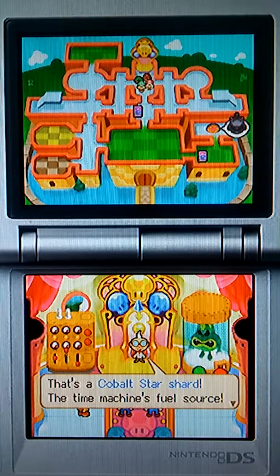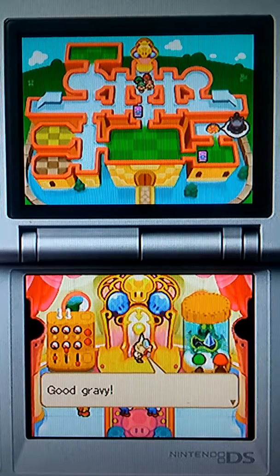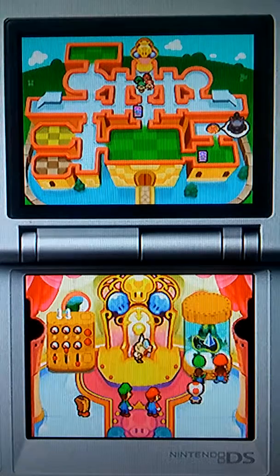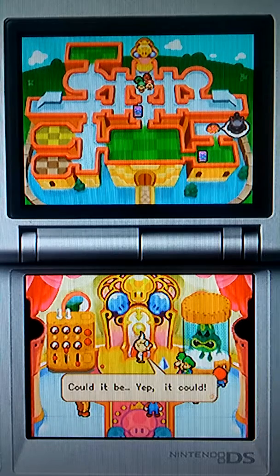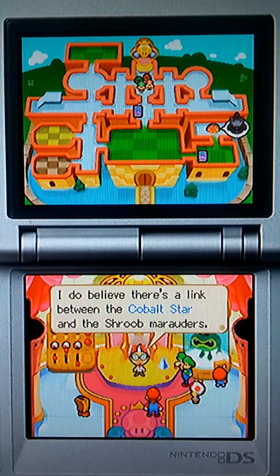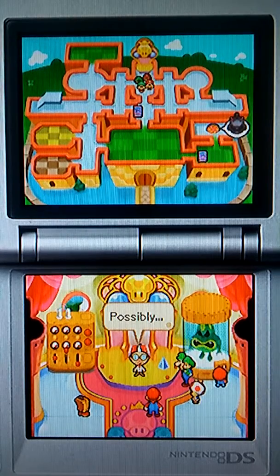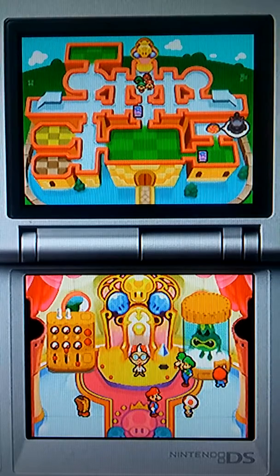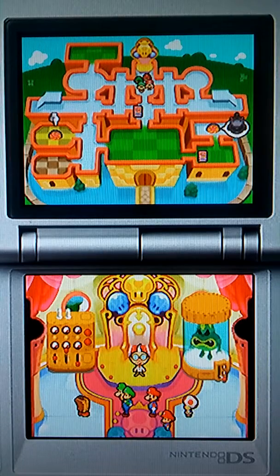Oh my god! The time machine's fuel source! It wasn't in Bowser's Castle — how did it get broken? And why does it trigger the monster? Good gravy! I'm just going to call it the Star Shard. It's driving that monster crazy. Could it be? I do believe there's a link between the Star Shard and the Shroob marauders. Maybe we can figure out how to defeat these alien jerks if we find more Star Shards. Mario! You gotta do it! Find the other Shards and rescue Princess Peach! I guess I made a new area — but that's where we go now.